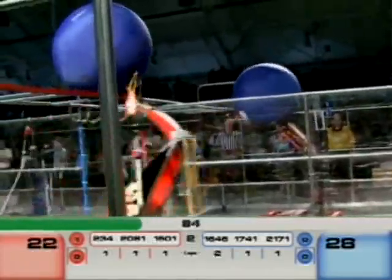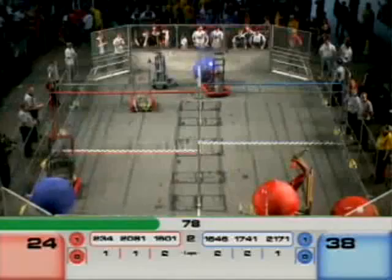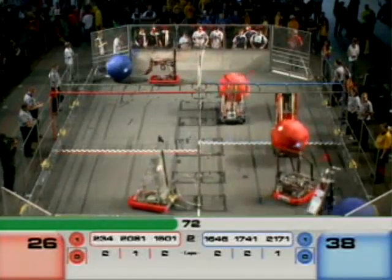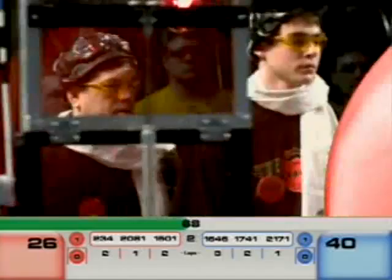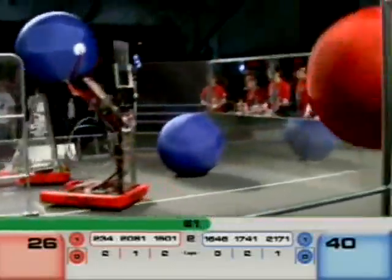Here comes Red Alert for the blue team, hurdling for blue. Thrust knocked off that other blue ball, so all four of the trackballs are in play now. The teams score two points every time one of the trackballs crosses the finish line of their same color. They score eight points if they throw it over, like Icarus just did for red.